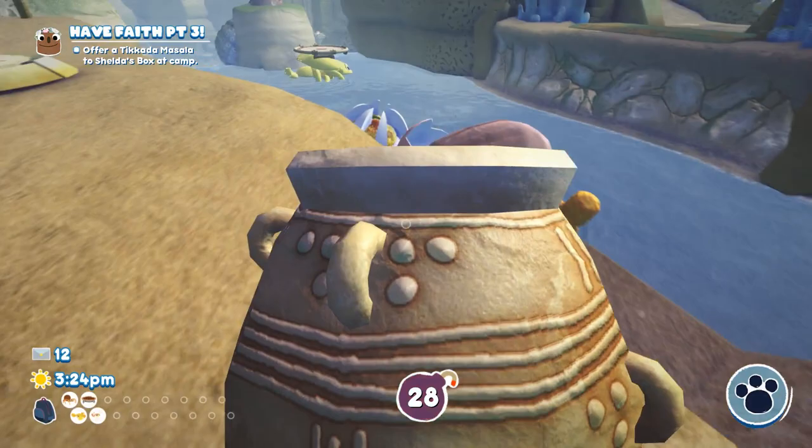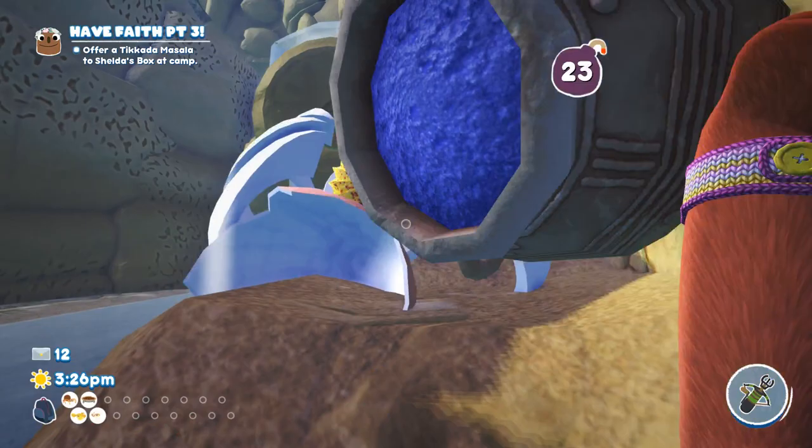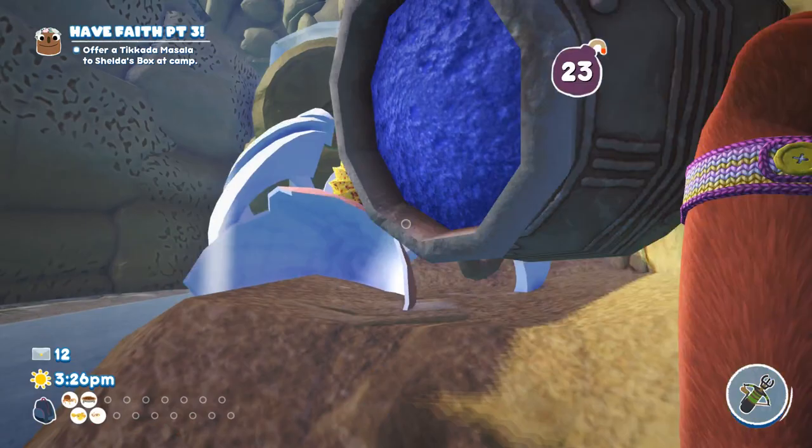But we can quickly recover — grab the spice and just hit the eggler. And now we have the deviled eggler! That's the way I caught mine. I'm sure there are other methods. There are three deviled egglers in this map, so there are probably three different methods.